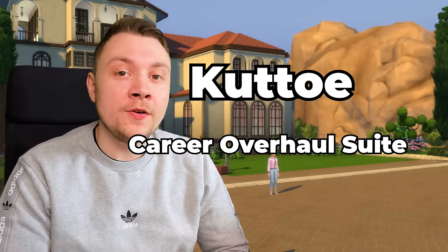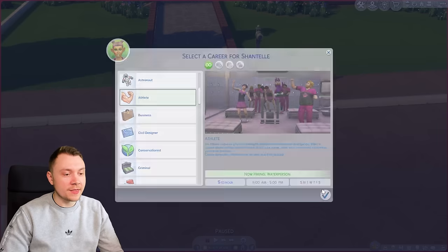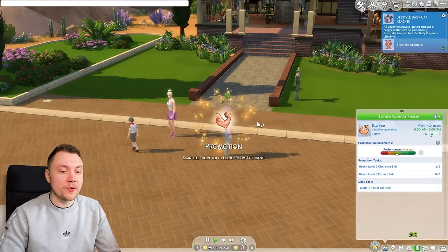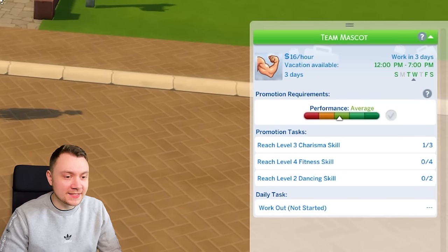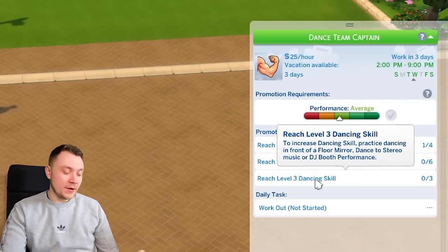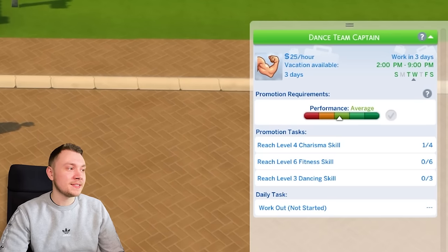Our next mod is the careers overhaul suite. This mod basically changes the way your Sim works. Pay rates have actually been changed — you get paid less than default to make it harder — and it adds different promotion requirements. At level three of the athlete career we're only earning 16 Simoleons an hour. The mod adds cross-pack compatibility to base game careers: promotion requirements use skills from packs you own, which makes it so much more immersive. This is how packs should work in my opinion.